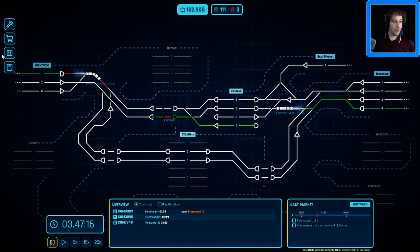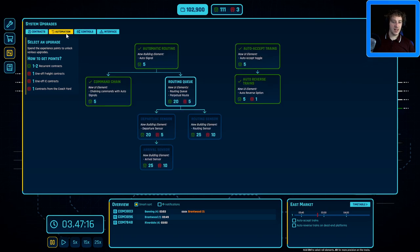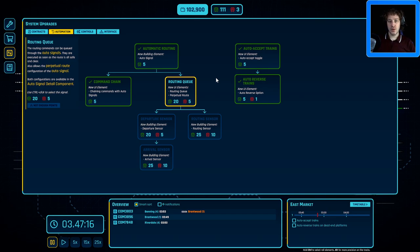What we're going to do now is go over system upgrades — specifically route queuing. This upgrades the auto signals on parts of our network and allows procedural routing, so whenever a train comes it goes there automatically. It also gives us the ability to queue routes, so if the way is not clear it doesn't matter — you put the route in anyway and that'll be the next route. These two things are going to help us out quite a bit.